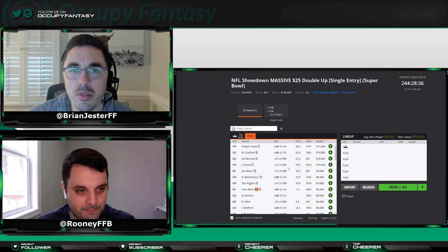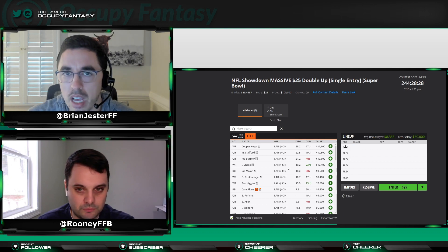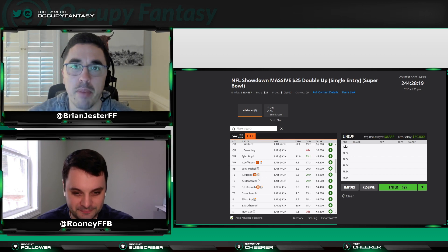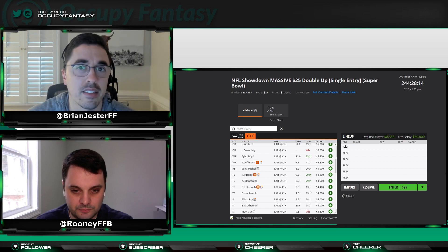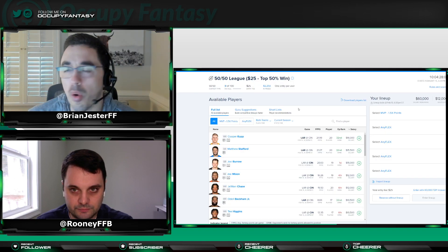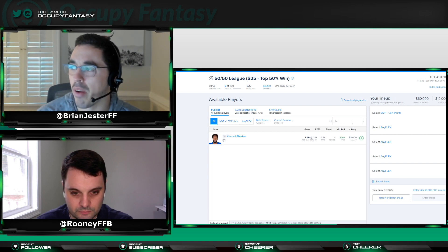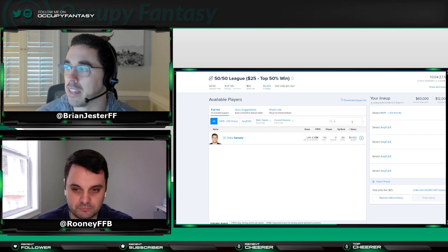We also have the tight end injuries to consider — CJ Uzomah and Tyler Higby, both with MCL sprains. Higby seems a little more optimistic about playing than Uzomah, and we have two weeks to figure this out. DraftKings priced Higby's backup Blanton just $200 less, and Uzomah's backup Drew Sample also $200 less — which doesn't give us a free square in low-risk contests. Over on FanDuel it may help since Drew Sample is priced at $6,500, which could provide salary savings if he's the starting tight end.